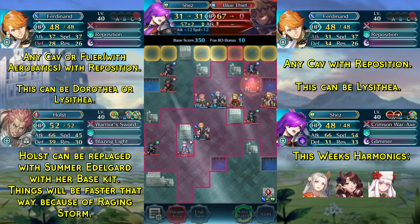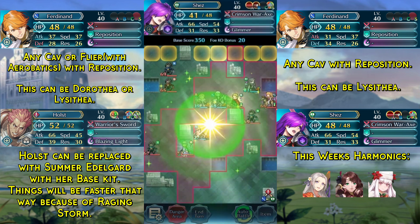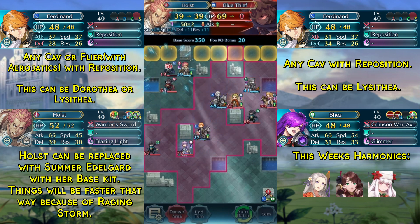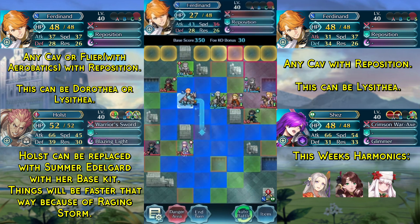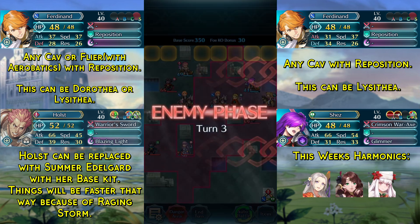We are going to kill this blue thief, and in order to make it easier to tank, we are now going to use the Fortifying Horn. Then we kill this other blue thief with Holst and move our other Ferdinand out of the range of harm. And now we end turn.